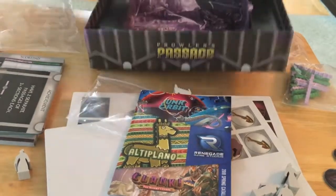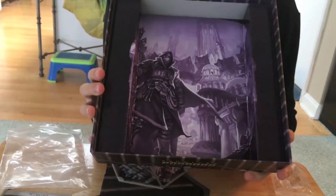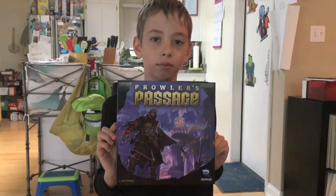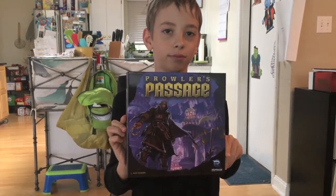That's actually cool — the inside of the box is a nice design. Let's see what the insert is. You open up the box and at the very bottom is sort of a purple negative, a purple shading of the very colorful cover. Hey Max, thanks for helping me out in doing this little unboxing and unpopping of Prowler's Passage.